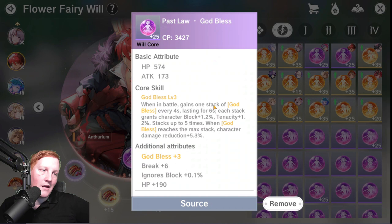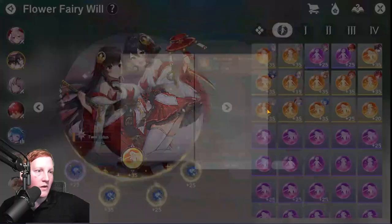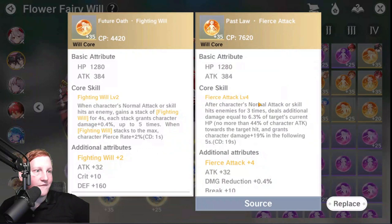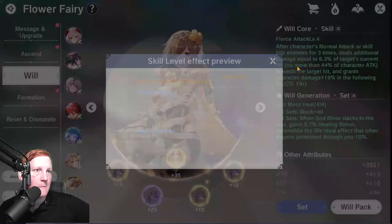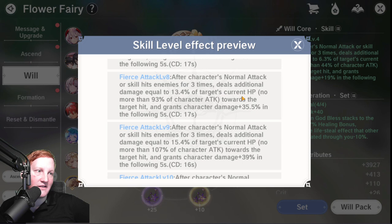In PvE, if you're trying to do good damage — say, guild boss — you still want Fighting Will, but then you're going to want Fierce Attack. Every 19 seconds, after three hits, you get a big spike in damage based off the target's current HP, with a max based off your attack. I have two level 4 Fierce Attacks, putting me at level 8, which deals damage equal to 13.5% of the target's HP — capped at 93% of my attack toward the target hit — and grants 35.5% bonus damage for 5 seconds with a 17-second cooldown.